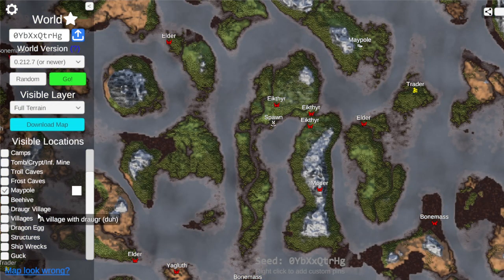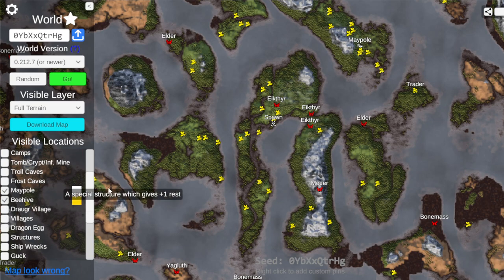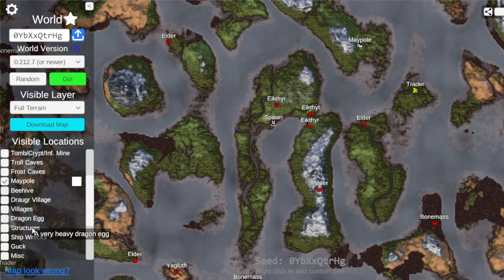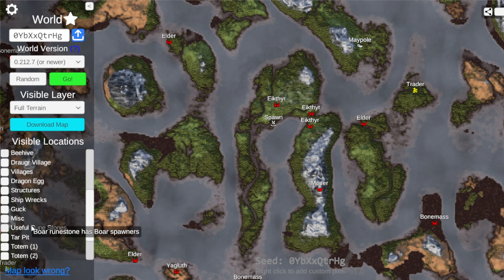Let's go back to full terrain. We got everything good. I do want to check beehives just to see. Yeah, we got plenty of them. That's all we need to know. It's just good to check to see if you don't have too many, because that could make progression a real pain.